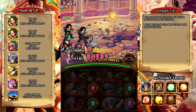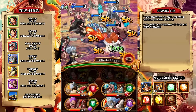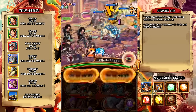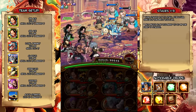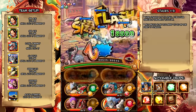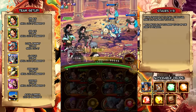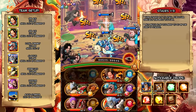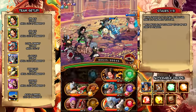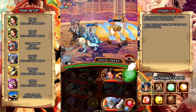Moving on to stage three, which is going to be our turtle stage. You want to make sure you don't accidentally auto-target the turtle and lose a couple turns there. Our specials are good — we could go into the next room right now if we really wanted to, but we don't want to. I'm just going to play it out normally.